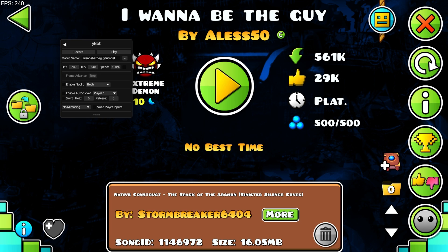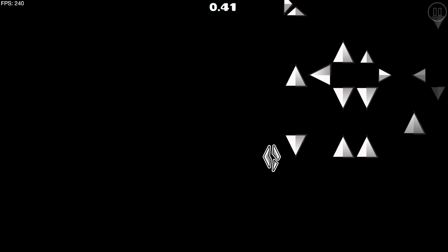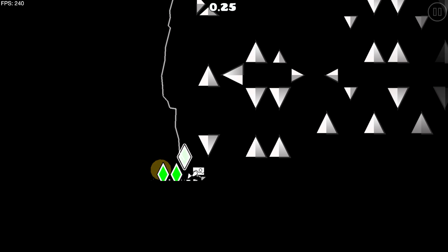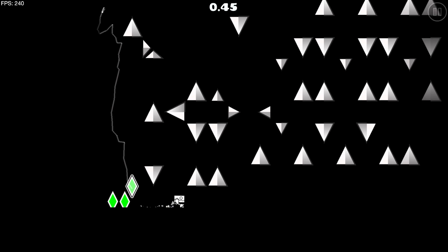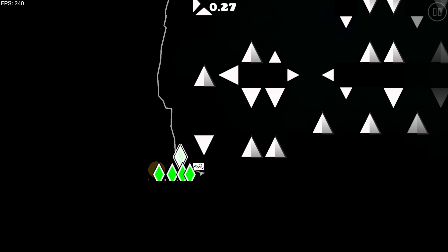With that out of the way, let's see how to actually be fast by botting — I want to be the guy. When you enter the level, it's very important that you set your speed hack to be very low, like 10%. This will allow you to do timings much easier. When you enter practice mode and restart, it's vital that you only start holding on the second frame that the timer is at 0.00. If you start holding any earlier, your macro will break as the input doesn't get recorded. Now as you can see, we are playing the game very slowly.